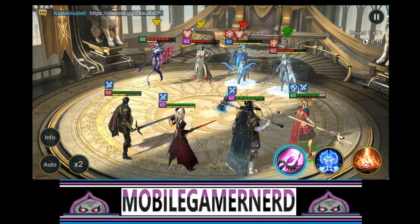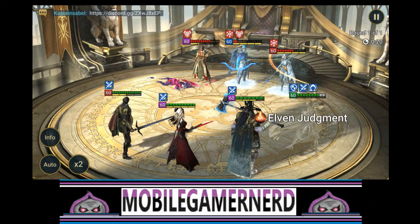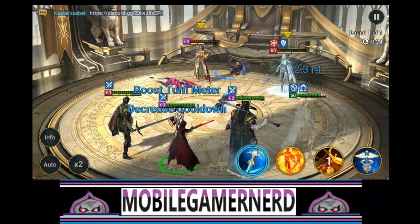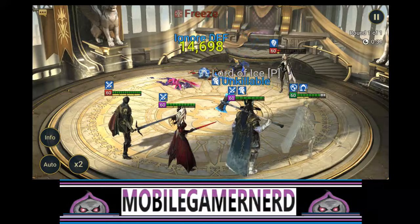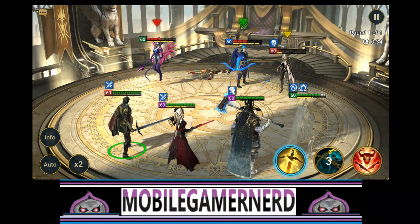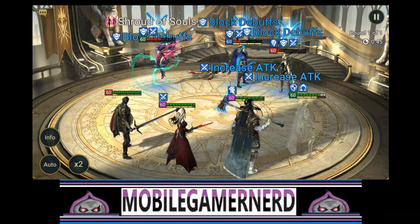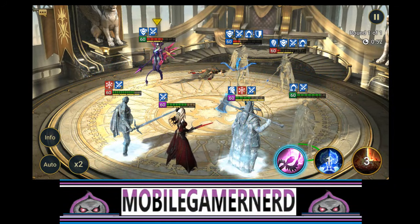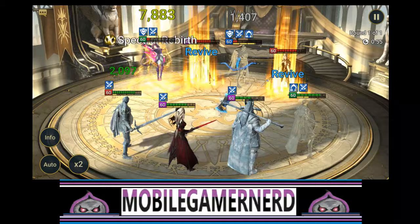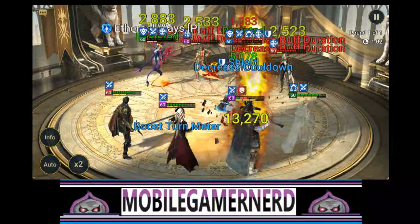We got two people we were able to block buffs on, so that's good. Now we want to kill the reviver because she revives everyone in the whole team, which is really annoying. We're not going to use our main skill yet because she's probably going to revive everyone anyway. There we go - now everyone's back. We place counterattack and try the provoke, then go for a regular attack to try to kill this one.